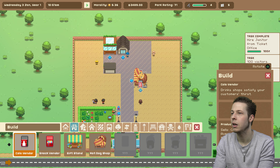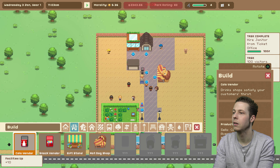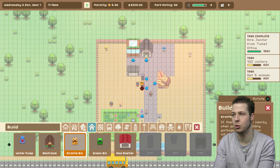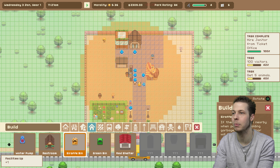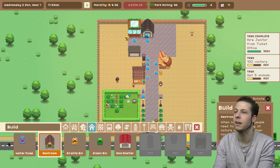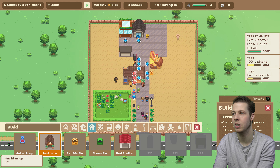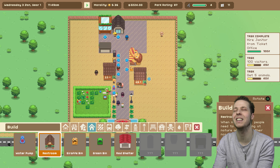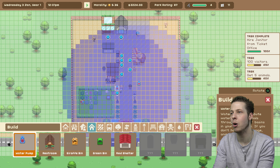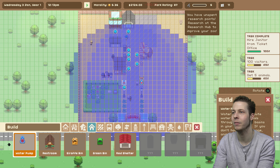We're going to get ourselves a couple of cola vendors, and we're also going to grab a bin. At the moment we have to use just normal bins because we don't have recycle bins yet, which obviously sucks but it is what it is. Then we're going to grab a restroom over here. Just remember this is just the tutorial zoo, so it doesn't really matter how it looks. I'm just getting all of the necessities at the moment just to show you what you need to focus on. And now the water pump zone is all the way over here, so we ain't got to worry about getting another one yet, but we can grab one right here to extend the range a little bit.